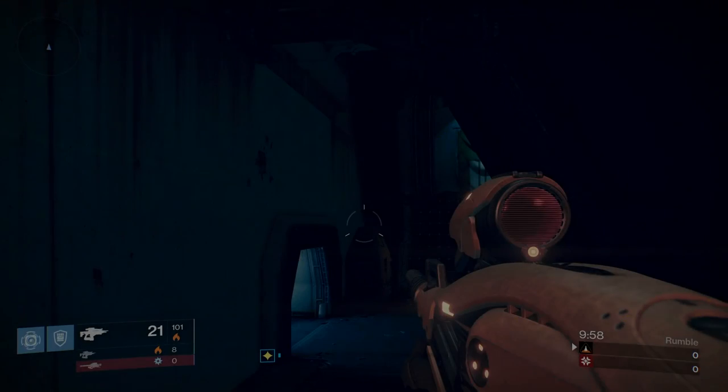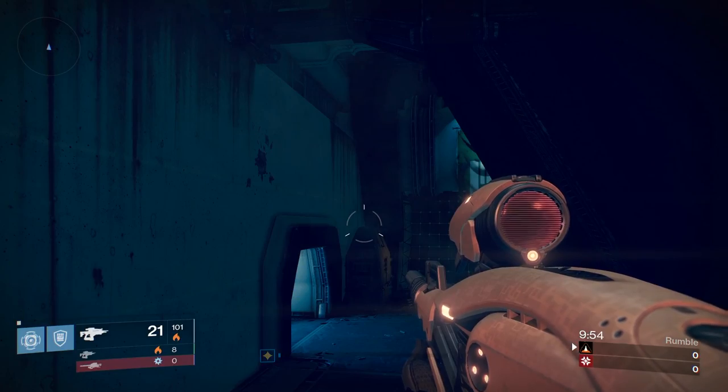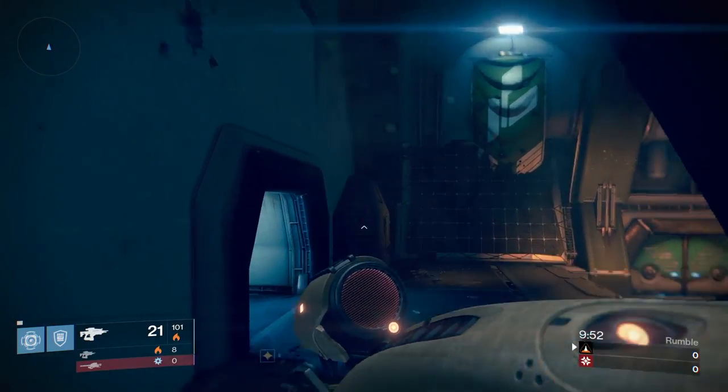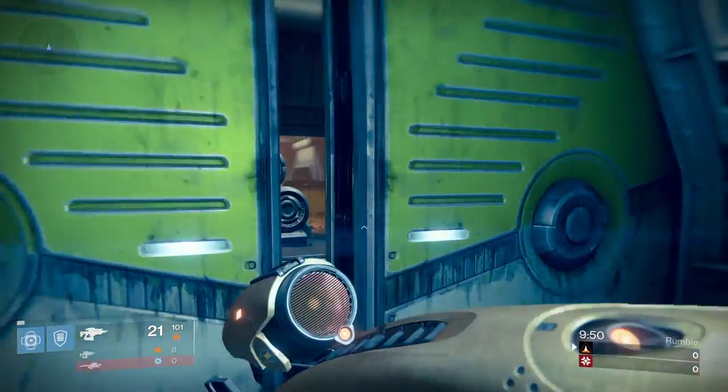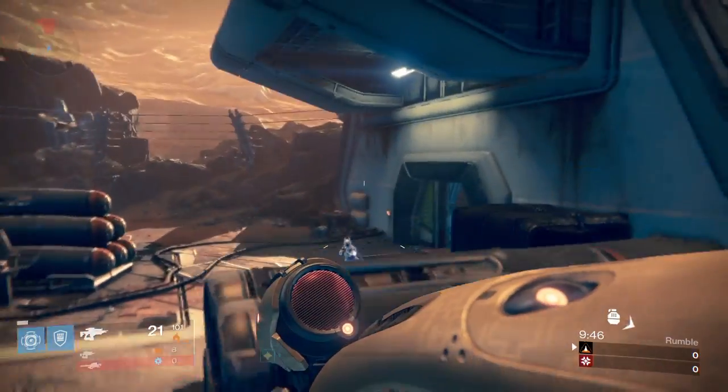The Vex Mythoclast is a pretty decent weapon. It has been in the game since day one in the Vault of Glass raid — basically the first raid weapon in Destiny — and it's actually pretty good even up to this date. The light level is still down at 170, year one cap, but in year three it actually still holds up in the Crucible.